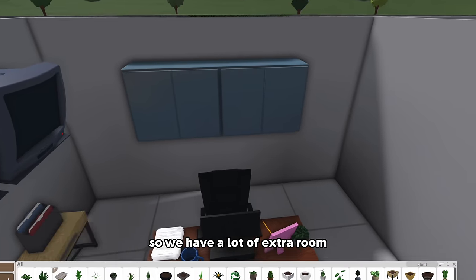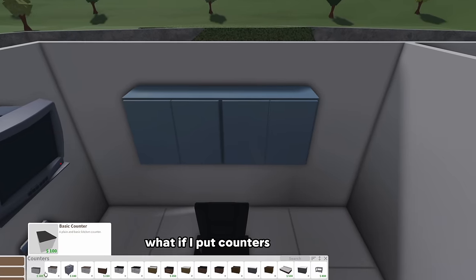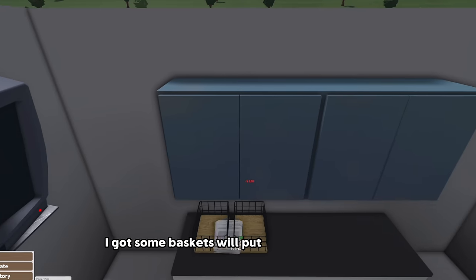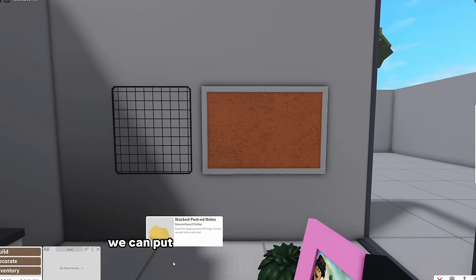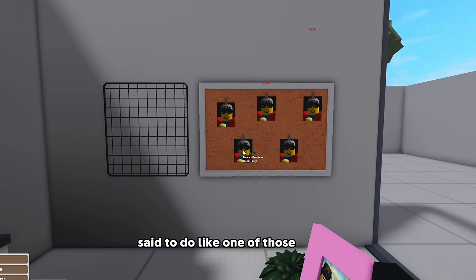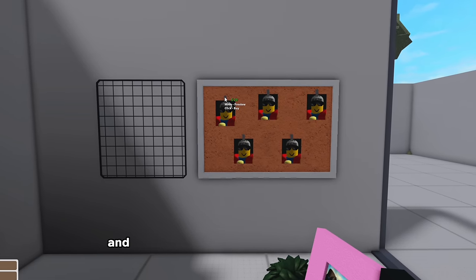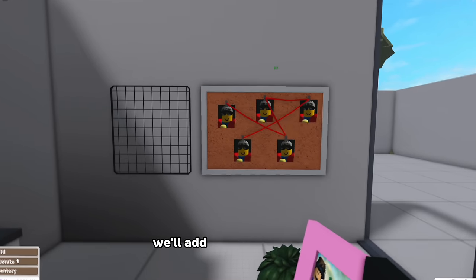We have a lot of extra room which I did not account for. What if I put counters back here? Oh I kind of like it - it fills up some more space. We can put some wire baskets here, put some paper in one. So this is gonna be cork. We can put some of those tape pictures here. My friend Mochi said to do like one of those graphs where you have the red string and stuff, so I'm gonna do that. We'll pull up our string here, ordinary string, place some stuff and then turn it red. We'll add some pictures later.